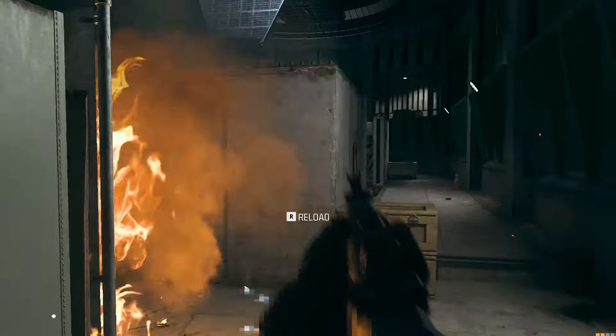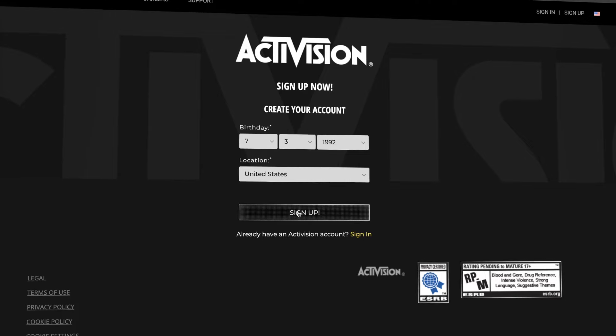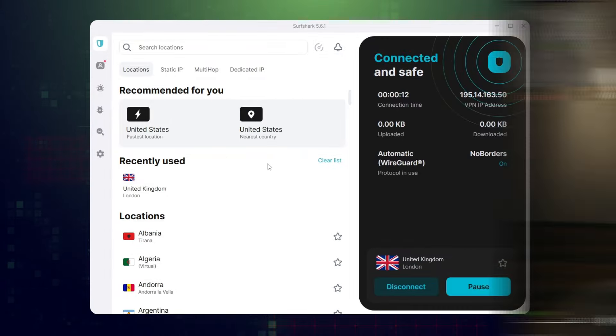We all know that the easiest way to find Warzone bot lobbies is to simply start playing on a new account. But there's always space for improvement. You can get more consistent bot lobbies using the best VPN for Warzone. I'm going to show it to you alongside some of my personal favorite VPN recommendations.